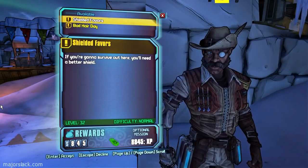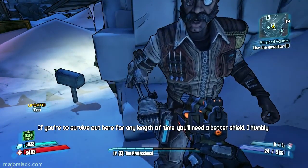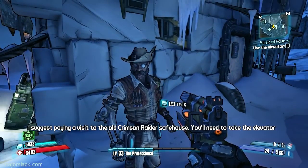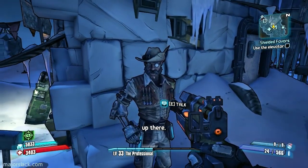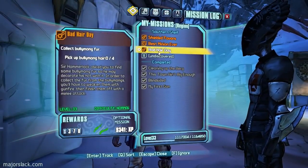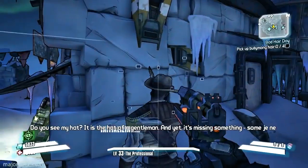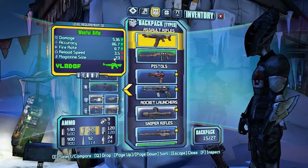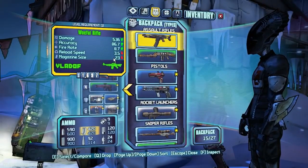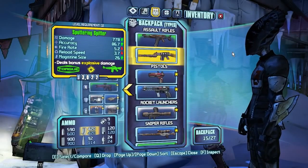We get a couple of new side missions: Shielded Favors and Bad Hair Day. "For any length of time, you'll need a better shield. I humbly suggest paying a visit to the old Crimson Raider safe house — you'll need to take the elevator up there." The second of which rewards with a sniper rifle, so you definitely want to do this one because you might get a decent sniper rifle out of it. That's the one I found, and that's the one he gave us.